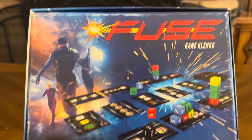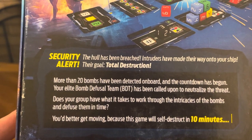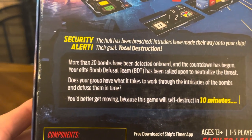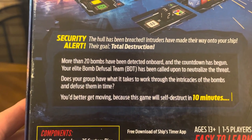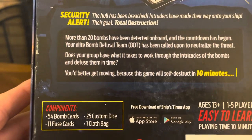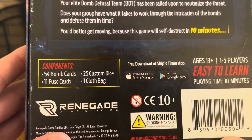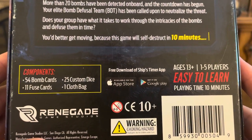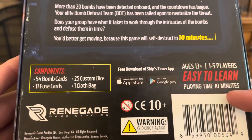Let's take a look at what it says on the back. You'd better get moving because this game will self-destruct in 10 minutes. Components: 54 bomb cards, 25 custom dice, 11 fuse cards, 1 cloth bag, and a free download of the ship's timer. It's easy to learn, age 13 plus, and the whole game takes about 10 minutes.